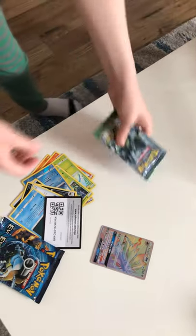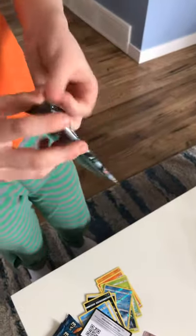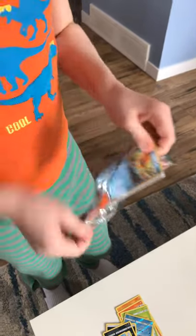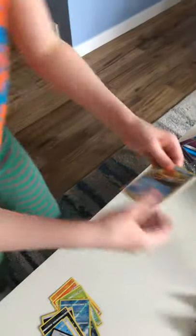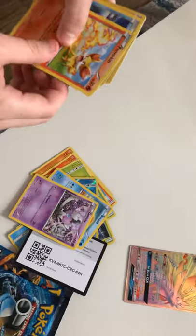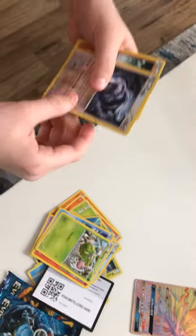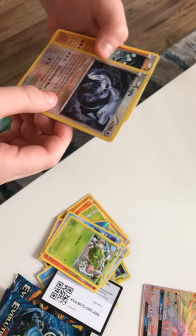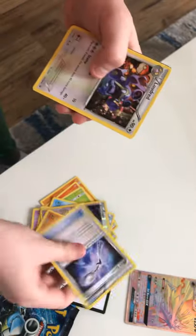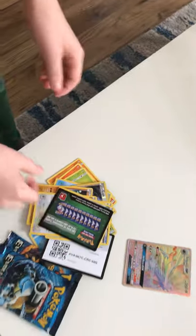Now I'm going to open the Fates Collide pack. I almost had a heart attack there. Binnacle, Gothita, Fennekin, Seal. I think I see something good. Burmy. A Reverse Holo Lugia! That's pretty cool! A Zygarde 50%, a Bent Spoon, Loudred, Wormadam, and that's it. And then we have one of these.